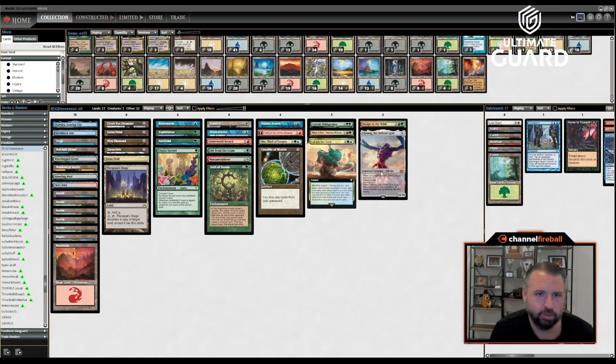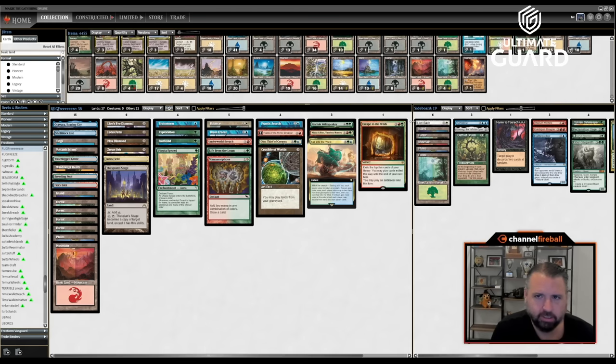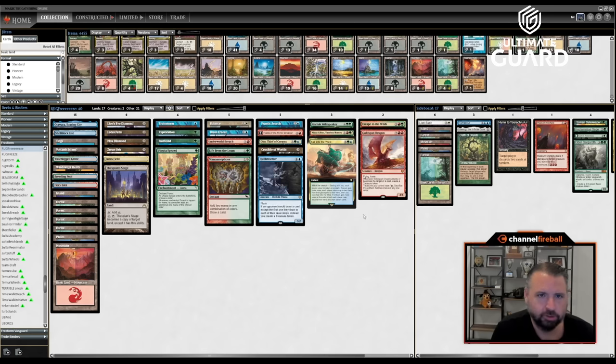How strong is it to cast Oath and oath up Ulamog? It's not that strong — it's fine. But I really don't want Ulamog in my deck because if I Brain Freeze myself to set up Breach and I hit Ulamog, it's actually pretty bad. Let's put Hulk Breacher back, put Goldspan back, and go with 17 lands. Oh, you know I can't take out Lion's Eye Diamond. Anyway, this deck looks great — let's see how it plays out.